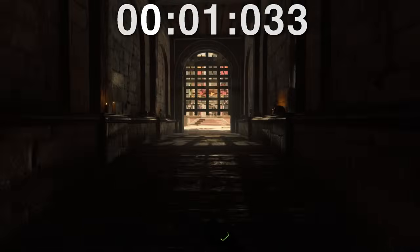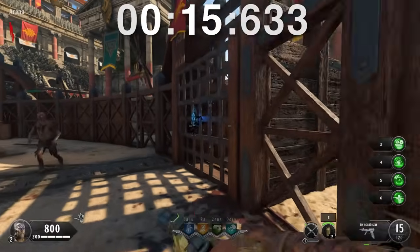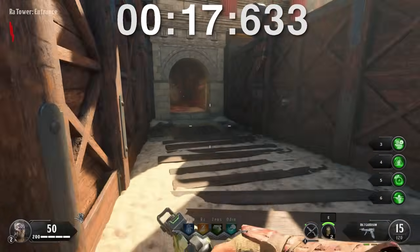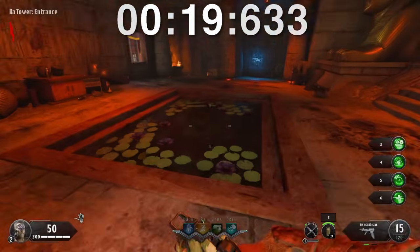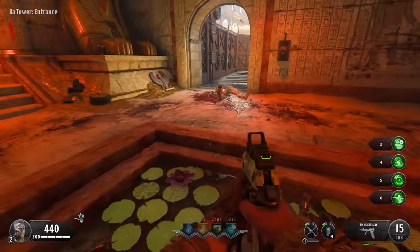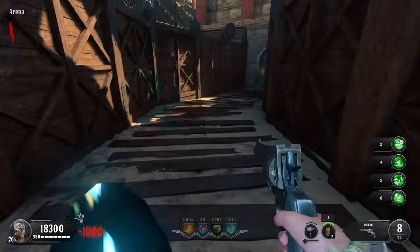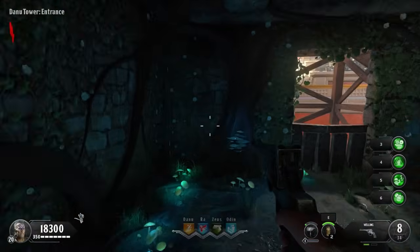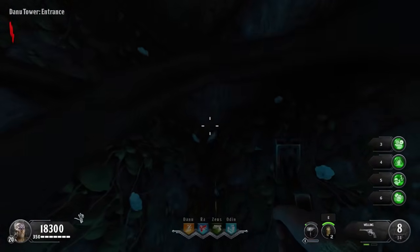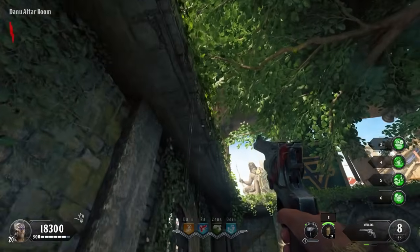IX, surprisingly, has no water in the starting arena area, so in order to touch water here I have to open up one of the doors. Fortunately it doesn't take too long, and at exactly 20 seconds I successfully touch water on IX. It's a very poignant centerpiece of the Ra Tower entrance, so it's hard to miss. If we instead opt for the Danu Tower entrance, we can find a few streams of water dripping down from above in various places. The vibes here are just immaculate.